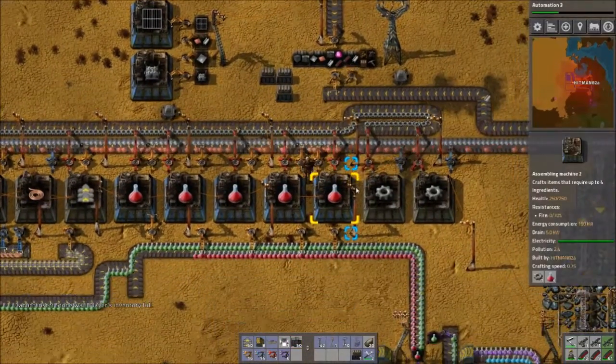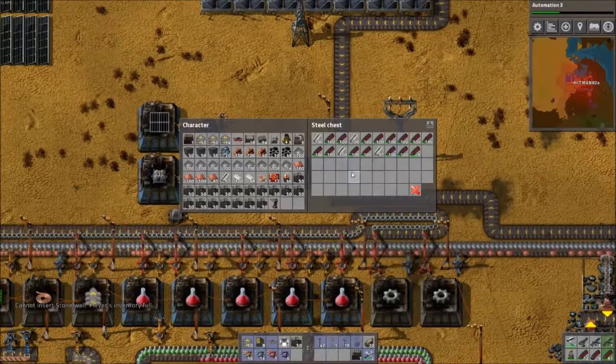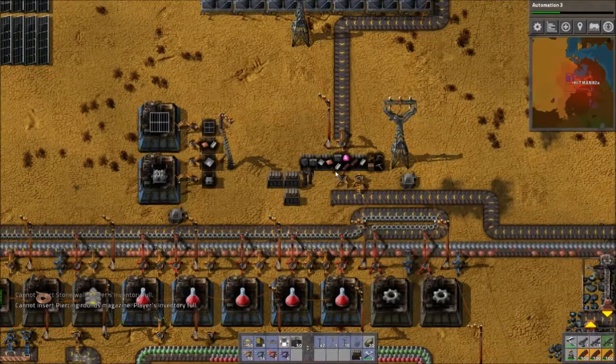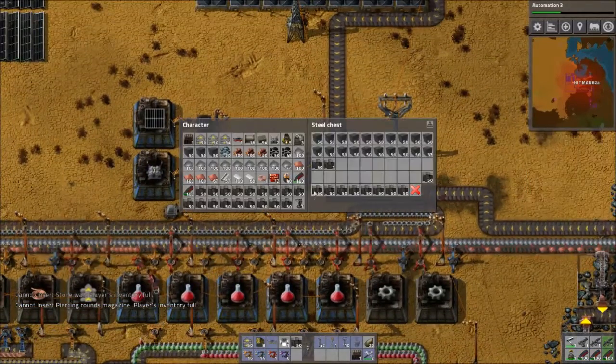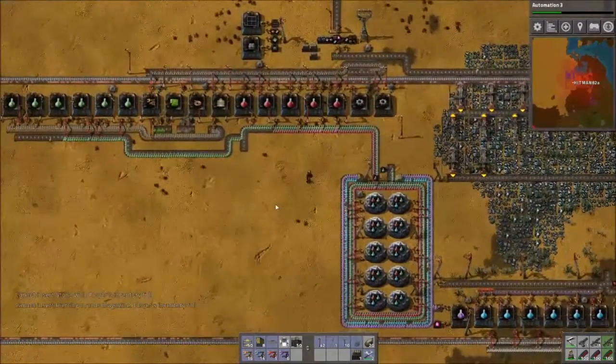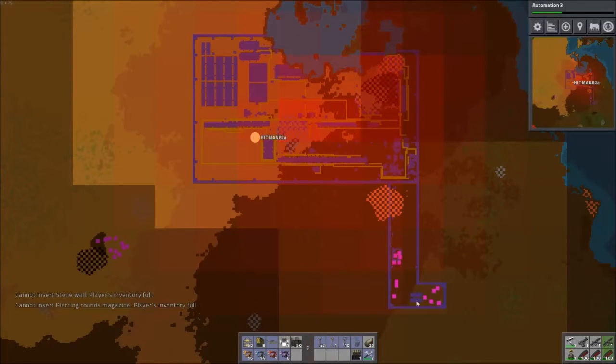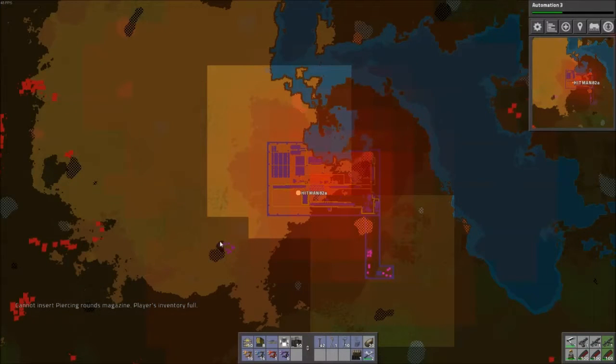We'll grab a whole bunch of walls and leave some room for ammo. So what we're going to do — I'll show you the map — is we've got this oil down here. I haven't tapped most of it yet, and we've got a nice oil patch over here. Eventually, we'll have the wall go out here somewhere and basically encompass this area. And eventually, I'll probably have a train station in here somewhere.